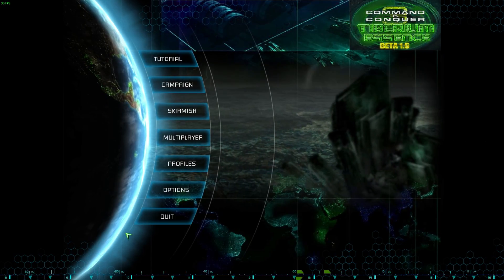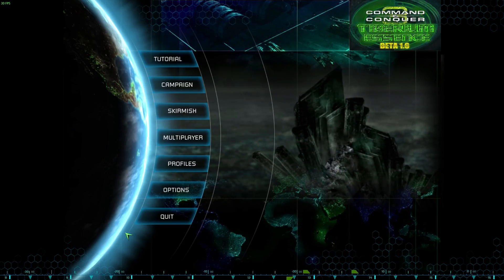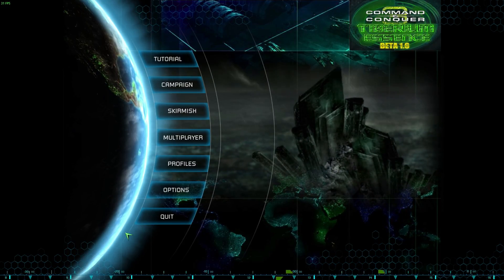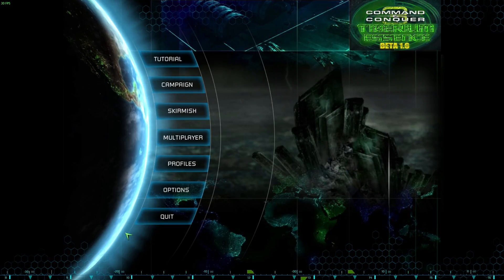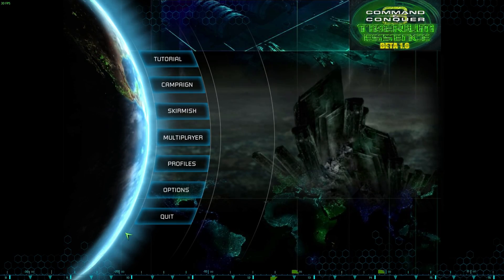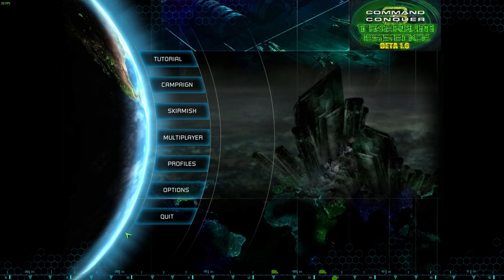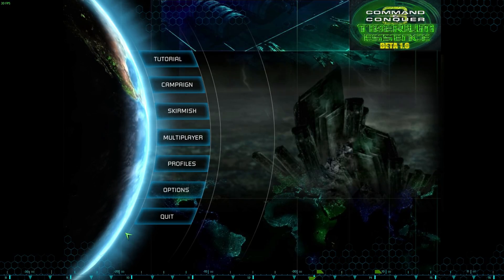Yo yo yo YouTube, I am back again with another video and this one is going to be my intro for the Nod, GDI and Scrin campaign — levels 1 to 17 for the Nod and GDI, and 1 to 4 or 1 to 3 for the Scrin, I can't remember how many levels they've got. This is going to be for the Tiberian Essence 1.6 beta gameplay.